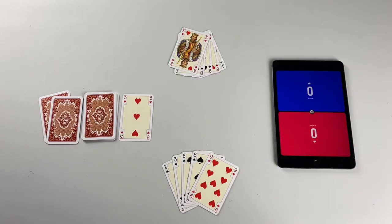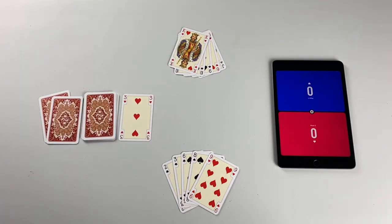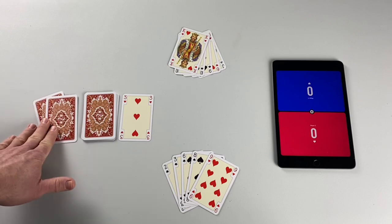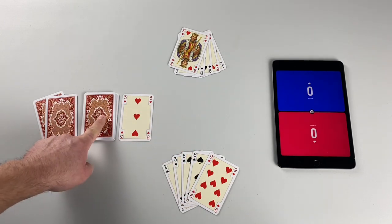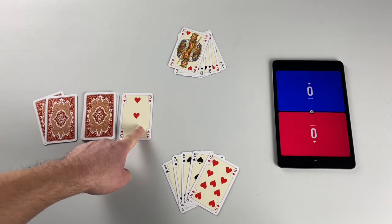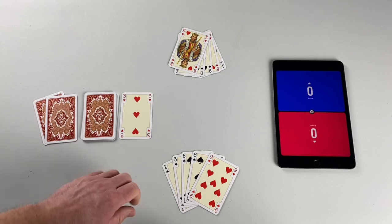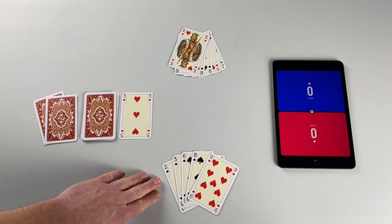To determine the first dealer for the game, each player should draw the top card from the deck. Whoever draws the lowest ranking card deals first. Shuffle the cards and deal five to each player, one card at a time. Then deal two face down to form the prize trick — this is won by the player who wins the final trick for the round. Place the rest of the cards face down to form a draw pile and turn up your first card. The dealer also leads the first trick.